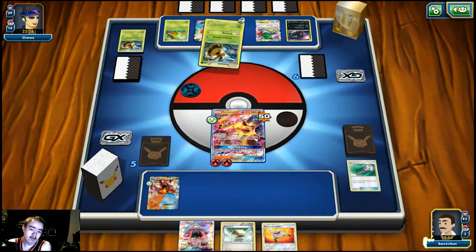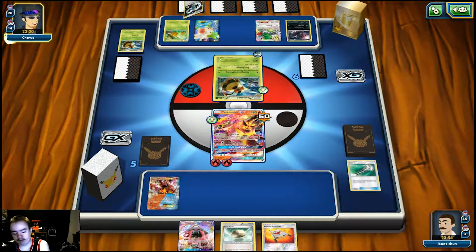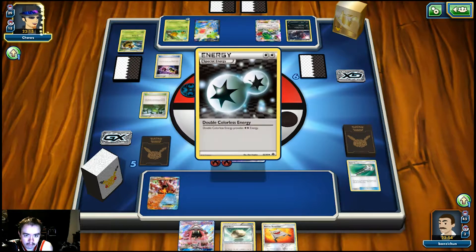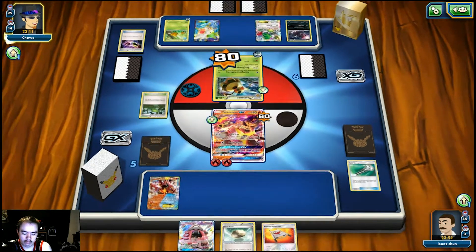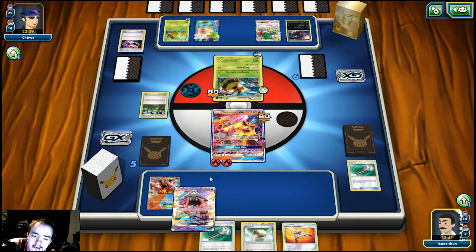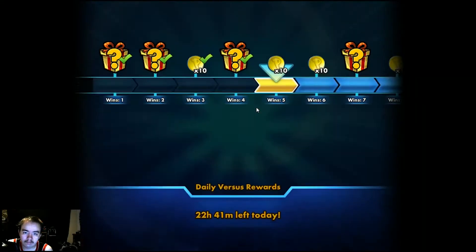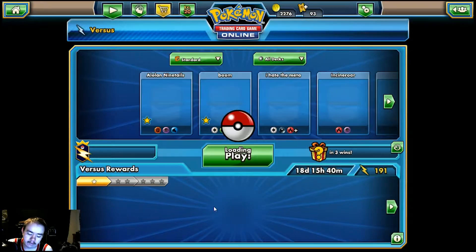We do get a Tapu Lele, which is awesome — it's going to let us grab like a Sycamore or an N. Looks like our opponent did some stuff... let's go ahead and use Tapu Lele to get a search in and see what we draw. Our opponent just concedes. I don't understand why — maybe because he attacked into the Turtonator. Let's go ahead and get another game in.